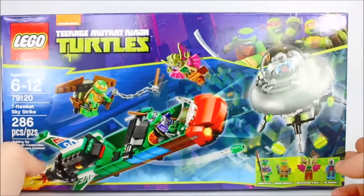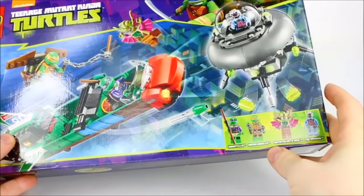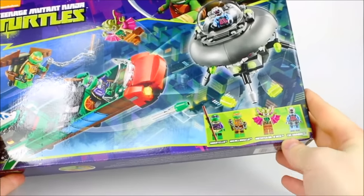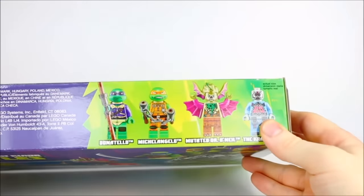It's 286 pieces as you can see. You get 4 minifigures including Donatello, Michelangelo, Mutated Dr. O'Neil and The Krang. And you can see them here on the side of the box as well.